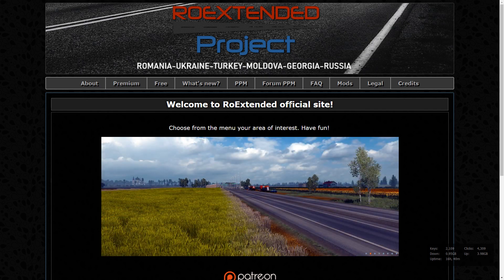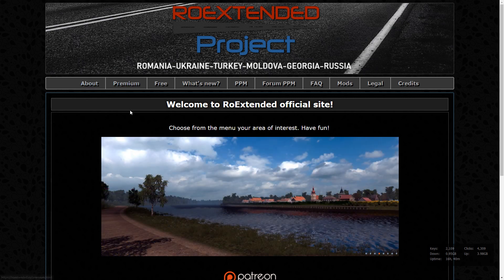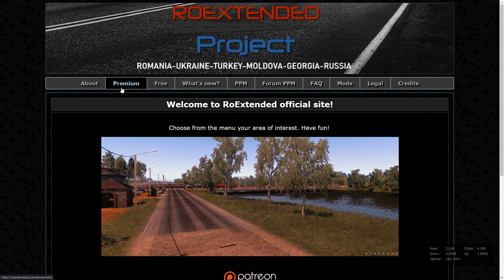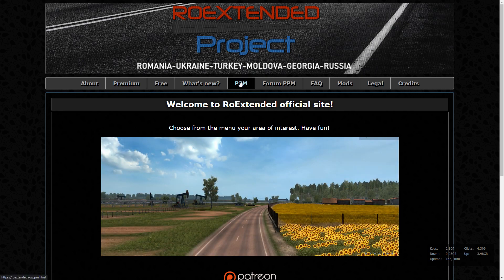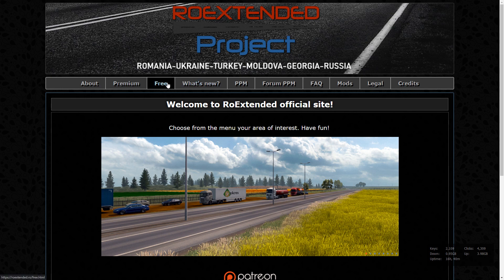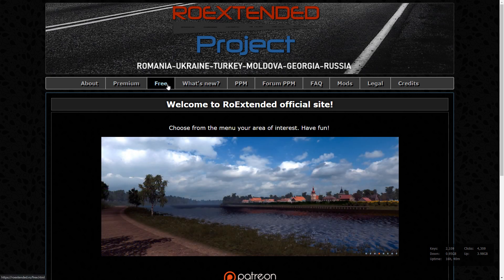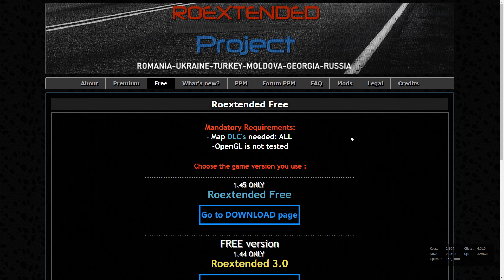Let's start from the website. Here you see sections that will help you immediately: free version, premium, and PPM — I will explain what PPM is. Let's start from the free version. The free version is a little bit smaller than the premium version and will not be updated for some time. We need all map DLCs — it's very important because this map uses materials and resources from all map DLCs including Liberia, the latest one. Please bear in mind before you start.